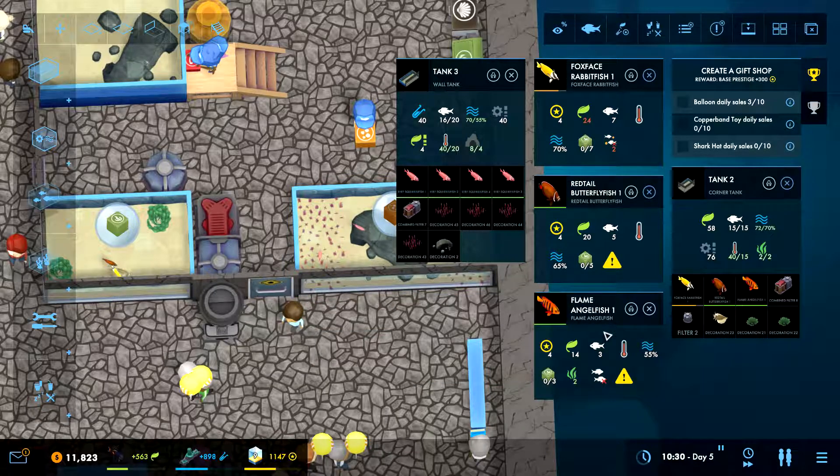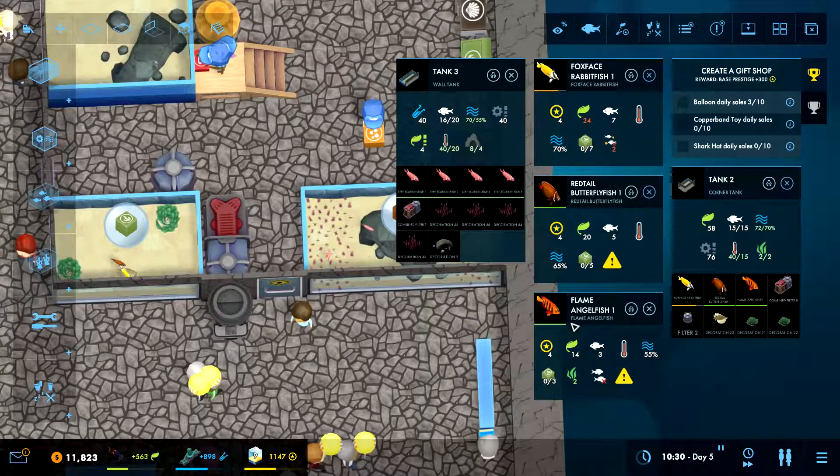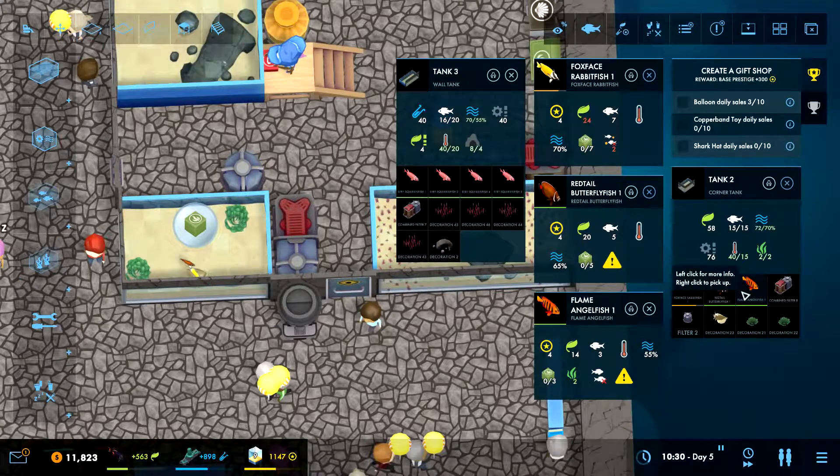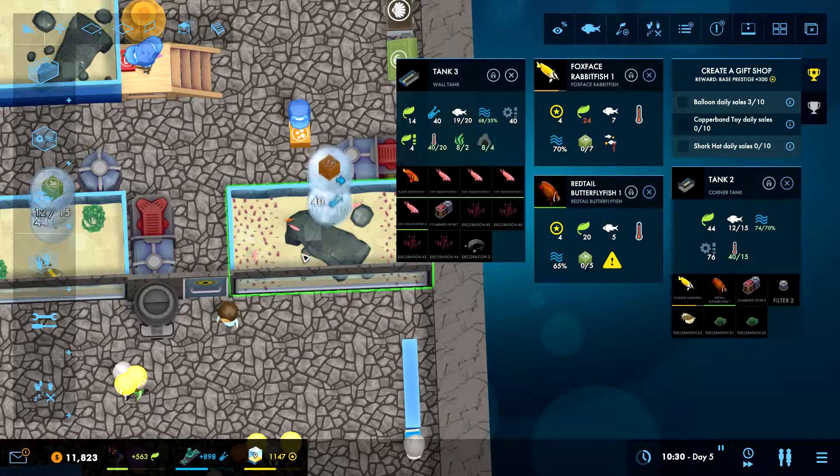We have a cave lover, so technically we could do it. Just because it's small, that might make it easier to get these in somewhere than this one. Let's try that. Let's take the flame angelfish and pop it over here. There we go, pop it in there.